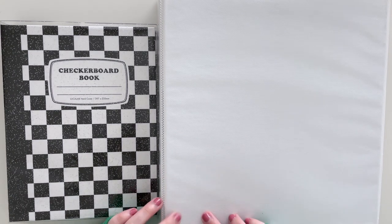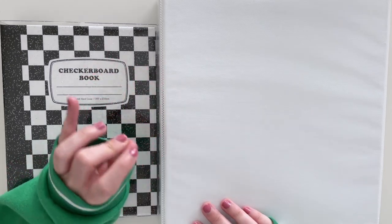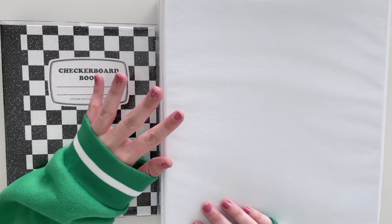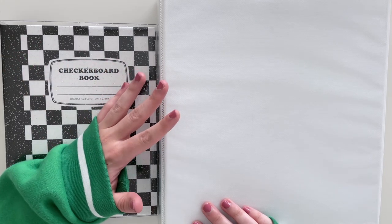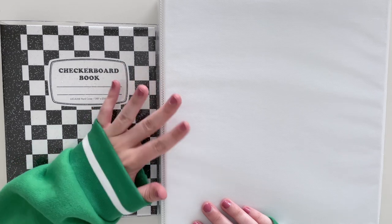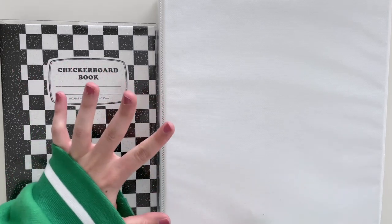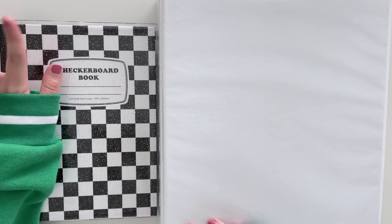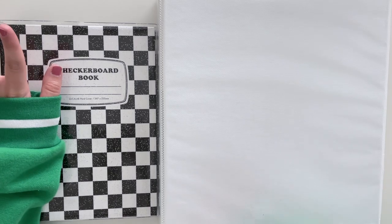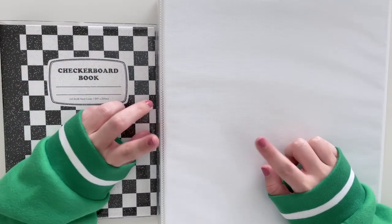Hi everyone, welcome back to my channel. Today I'm going to be doing a little binder admin. I have a few things to set up — not everything is comeback-related, some things are just expanding collections I already have. I figured I'd lump everything together and do one video. I don't have anything to unbox or enough cards for a storing photocards video, so this is a good filler video. There are a lot of comebacks about to start happening, so I'm really excited. But for now, we're just going to set up everything in my binders, starting with my pre-order benefit binder.